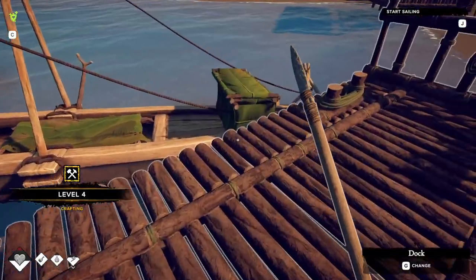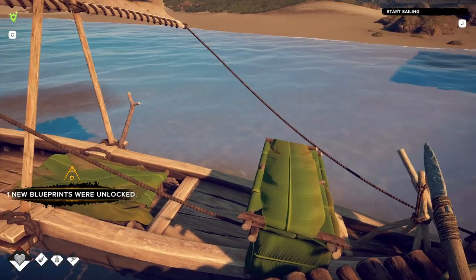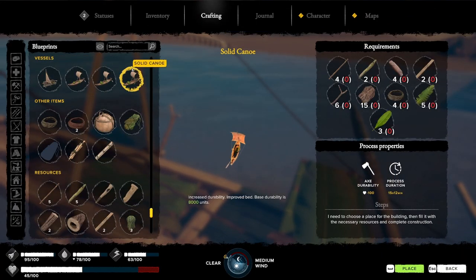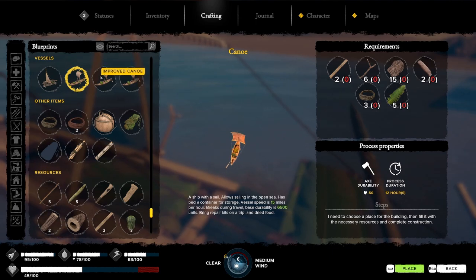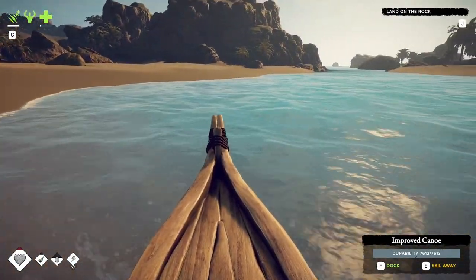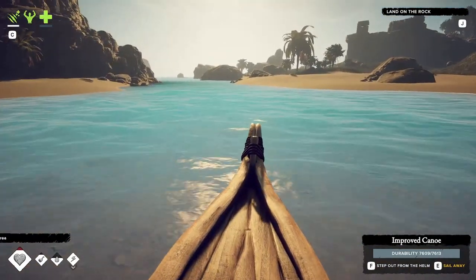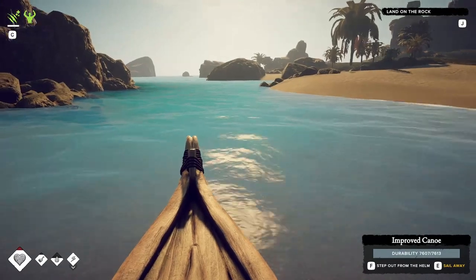It's upgraded — we should have a bigger box now. A new blueprint! We've got a canoe — improved canoe. Now we can do a solid canoe: 8,000 units, from seven to fifty capacity. This thing really moves. We are actually going to sea now.